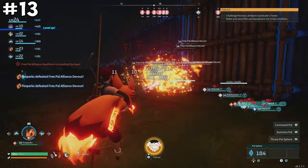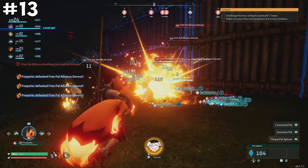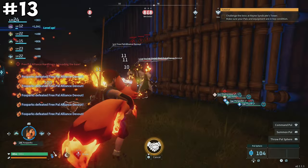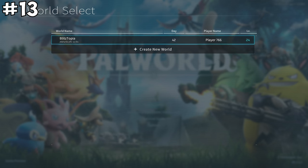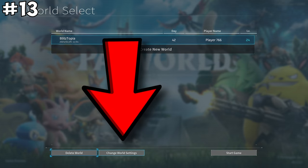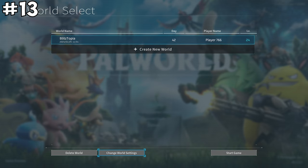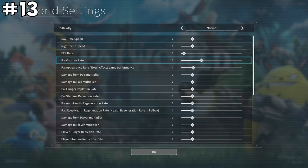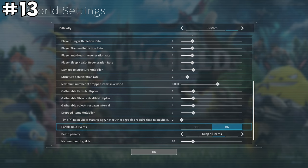If you find raids frustrating, good news: you can actually turn off and adjust the raid setting even after you've already created your world. Simply select your world, hit the 'change world setting' option before starting, and make your adjustments under custom settings — including completely turning off raid events altogether.